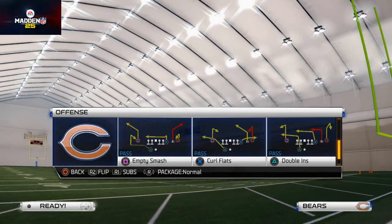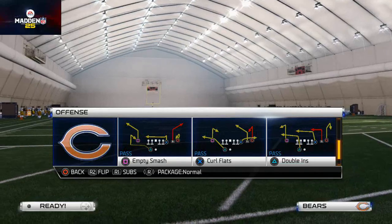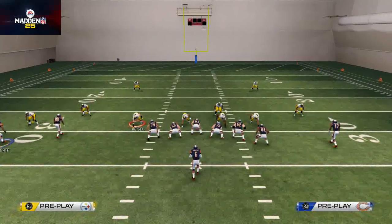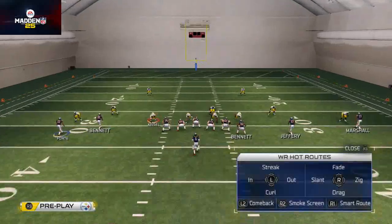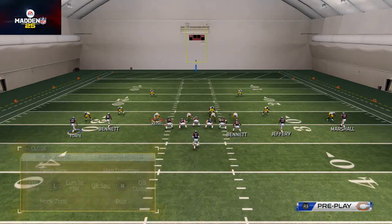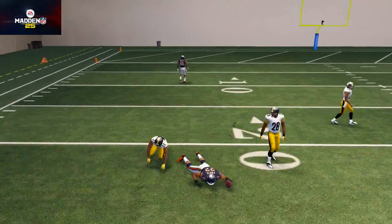I really like this play for beating man-to-man coverage for a couple of reasons. First, Matt Forte is split out wide here and you can't motion him, so it's a hidden formation. One interesting thing to note is that Forte's route should be unbumpable — and it is. It's an unbumpable little hitch route, so that's something we can work off of.